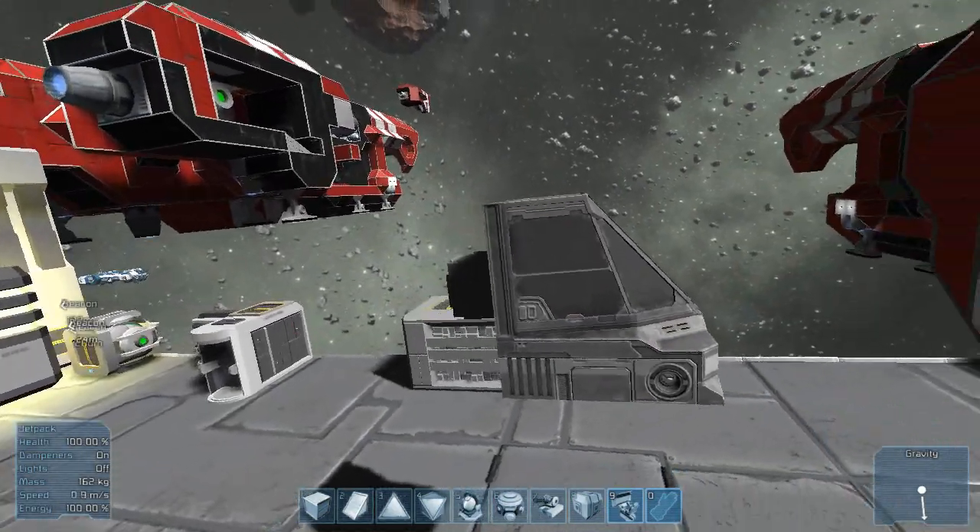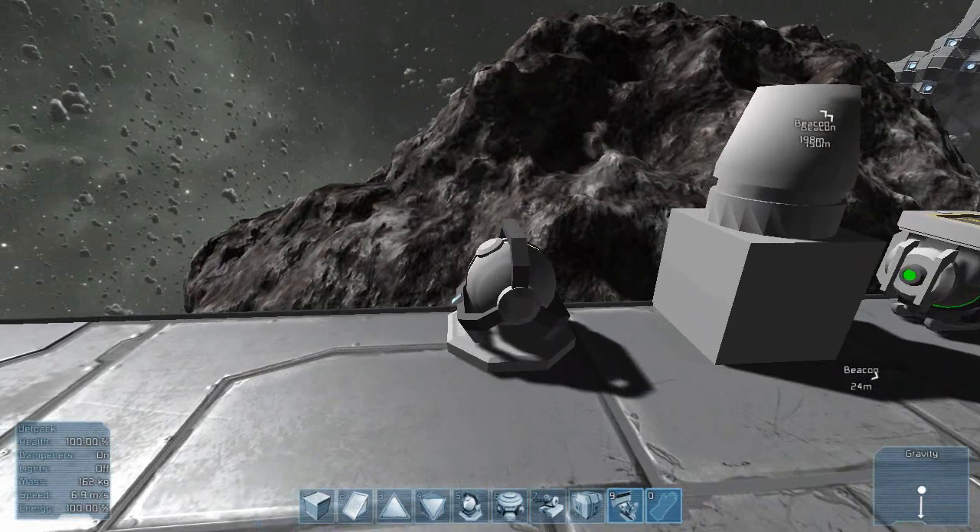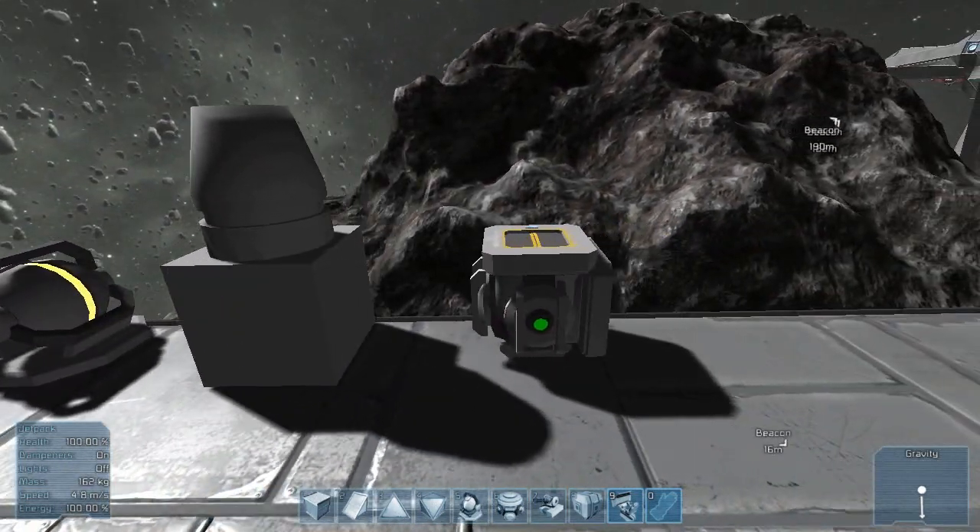To make a functioning ship you simply need a cockpit, a gyroscope, thrusters, and reactors.